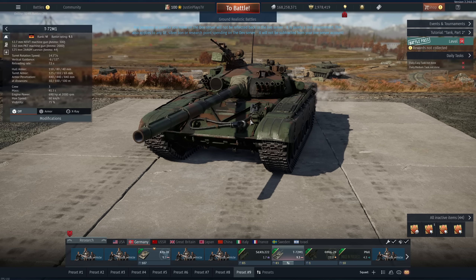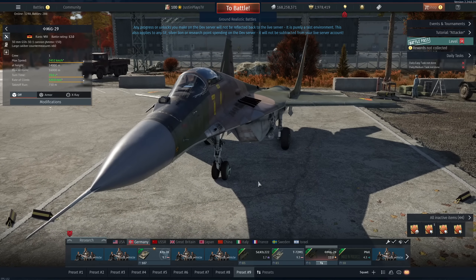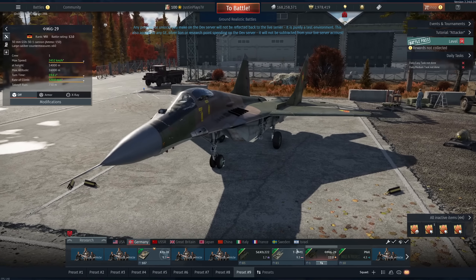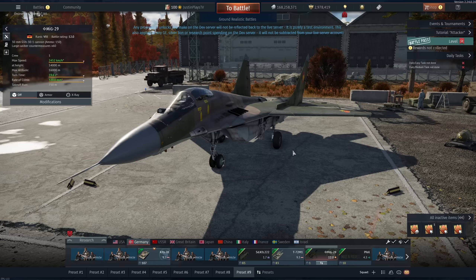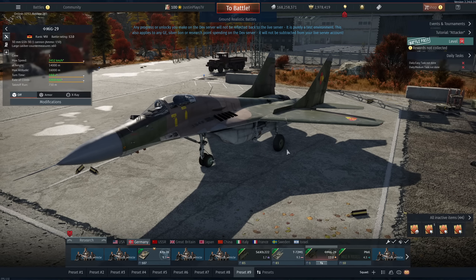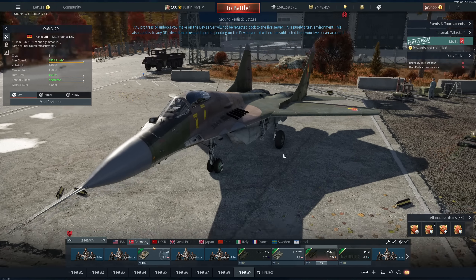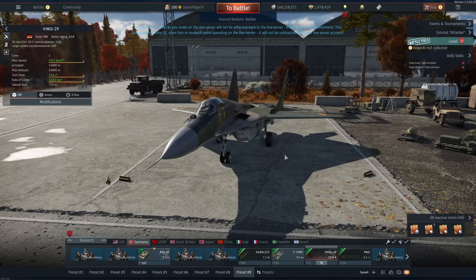Here's another star of the show: the MiG-29A model. It gets the ER-1 missiles, which are exports, the R-1s, T-1s, R-60 EMKs, R-60s, and some bombs. The only thing I know about this is it doesn't have ECM — which I don't think matters in War Thunder right now anyway — and it has a little bit less fuel. It's essentially the same as the existing MiG-29 in the game for the Russians.